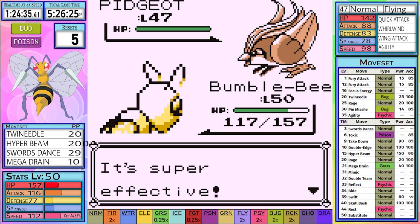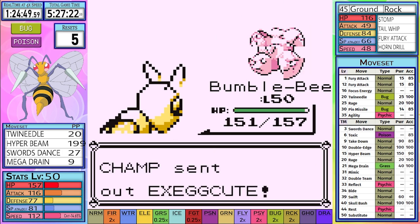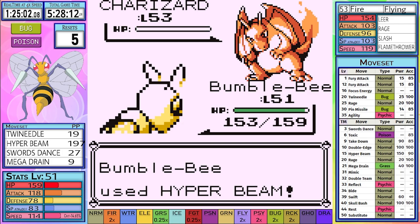Everything up to Charizard is consistent once again, taking a bit of extra damage from Rhyhorn's stuff, and that 6 HP probably won't matter. Charizard comes out, and the most likely scenario happens — one shot.